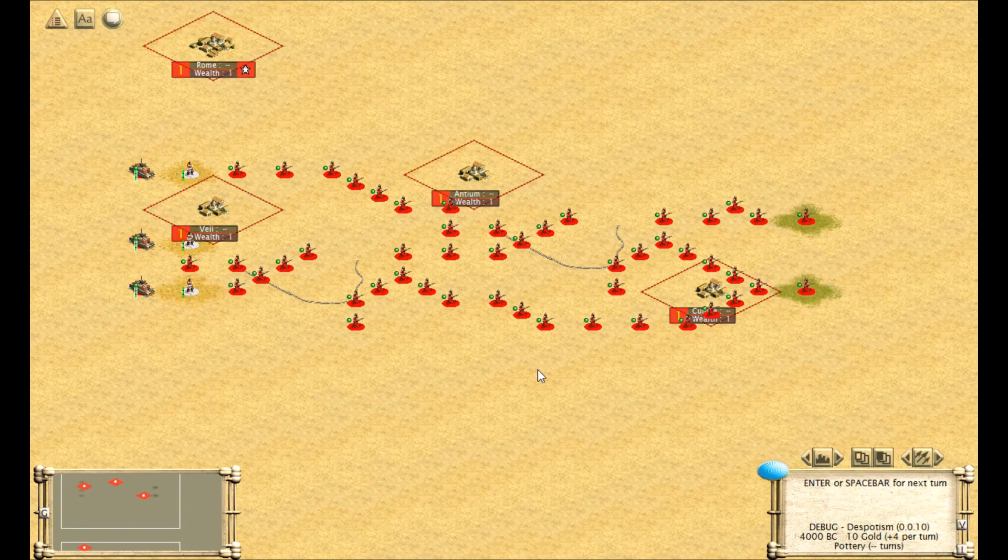Here we have a full adder, which takes in three inputs and produces two outputs. The full adder itself is comprised of two half adders and one OR gate. Running the full adder with three inputs activated should produce two outputs at the end, representing a 3.